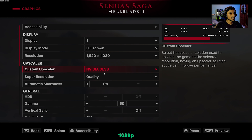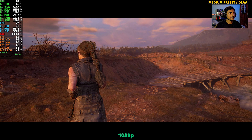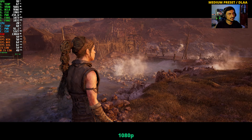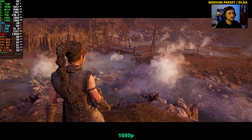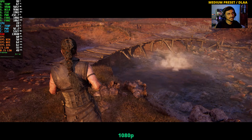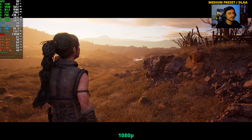What I'm going to do now is turn DLAA back on and switch to medium preset. Without DLSS we are now actually hitting 60 FPS on the medium preset. The reason we're using DLAA for this game is because TSR looks horrible and performs worse than DLAA. DLAA is the best option available — you can't completely turn off anti-aliasing in this game.